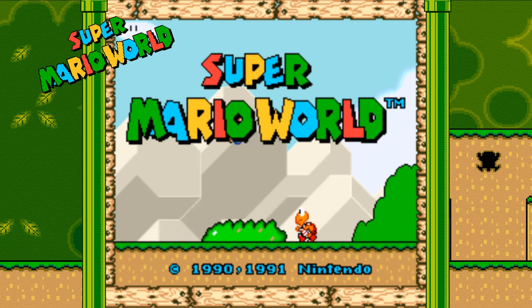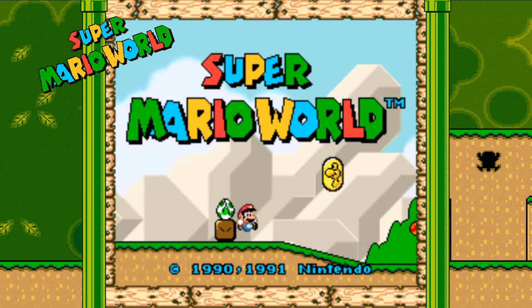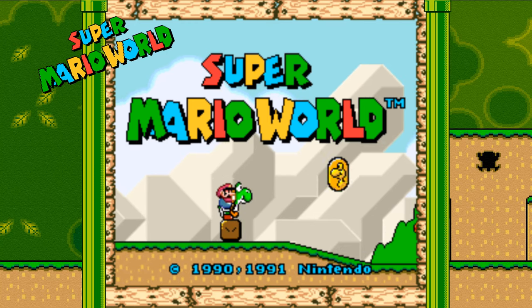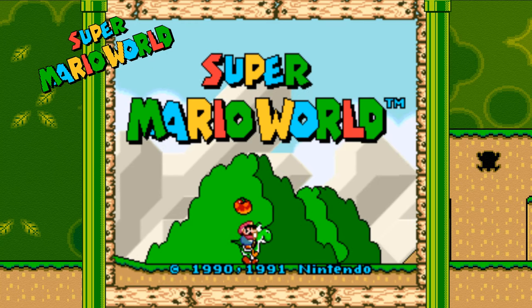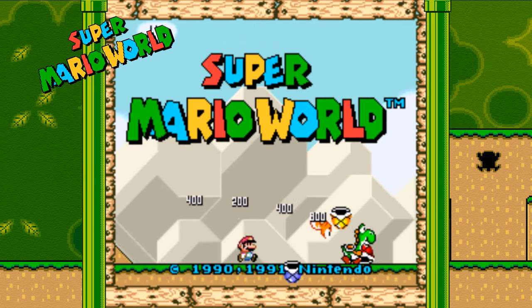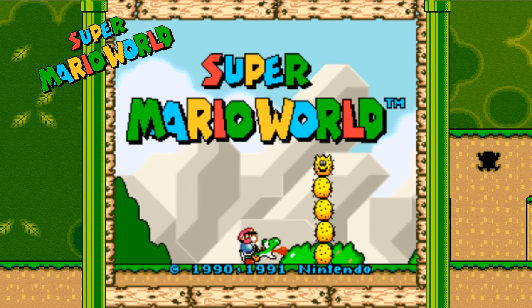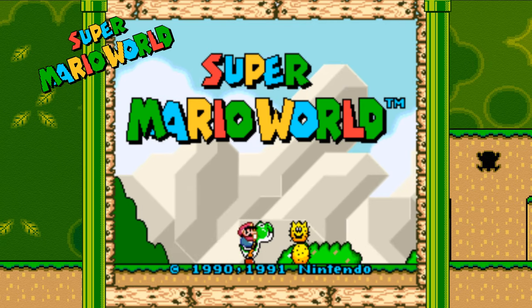Super Mario World for the Super Nintendo is full of secret levels, hidden paths, one-ups galore, and lots of cool tricks that bring you pretty much unlimited replay value. The game was released in 1990 in Japan, 1991 in the US, and 1992 in Europe. It also had a release on the Game Boy Advance in the early 2000s, and was recently released on the Nintendo Switch for Nintendo Switch Online members on September 5th, 2019.